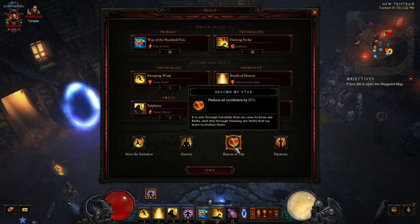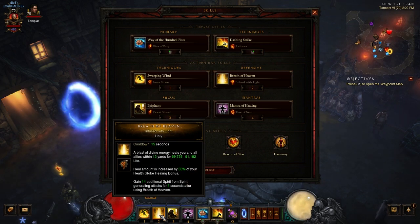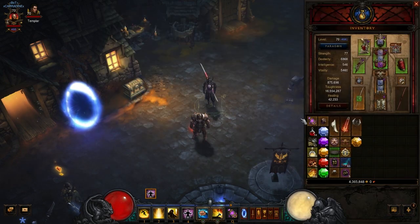Beacon of Eitar reduces all cooldowns by 20%, which works great with Breath of Heaven. Combined with the Eye of Peshkov helm, which reduces Breath of Heaven's cooldown by up to 50% depending on the roll, you can have Breath of Heaven up nearly 100% of the time. We don't have that helm for this video, but it'll still be impressive. Last, Harmony gives extra resistances.